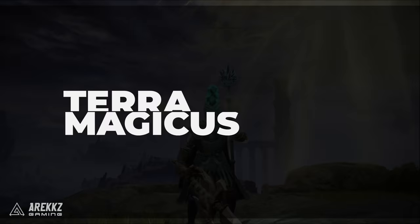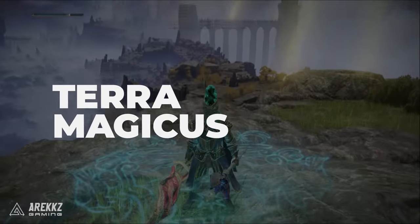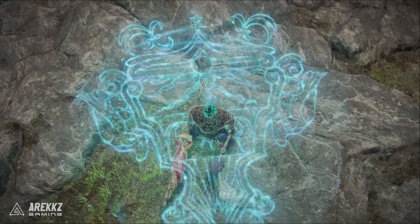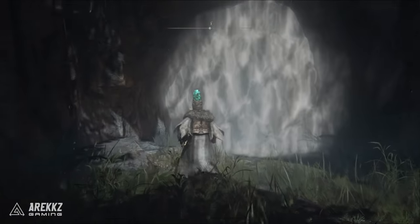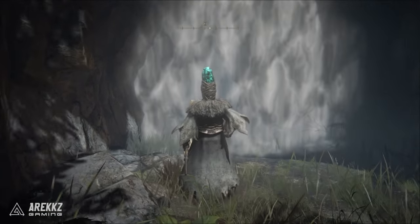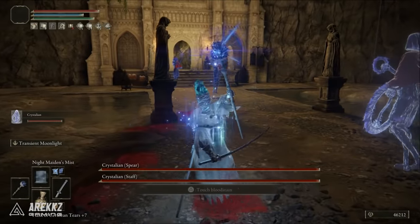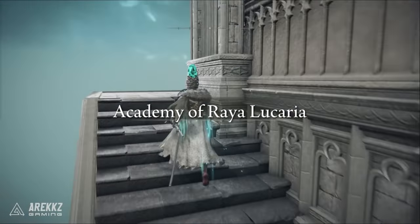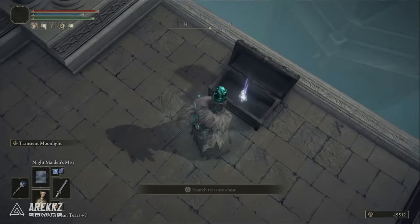The next buff is Terra Magicus, which puts a sigil on the ground that raises the magic strength of anyone who stands within it. It's found in the Academy Crystal Cave, right next to the Crystalline Woods grace point. It requires an Imp Key to open, then you go all the way through and defeat the crystalline bosses at the end. Once you beat them, it leads to a tower inside the Academy, and on top of that tower is a chest which contains this spell.